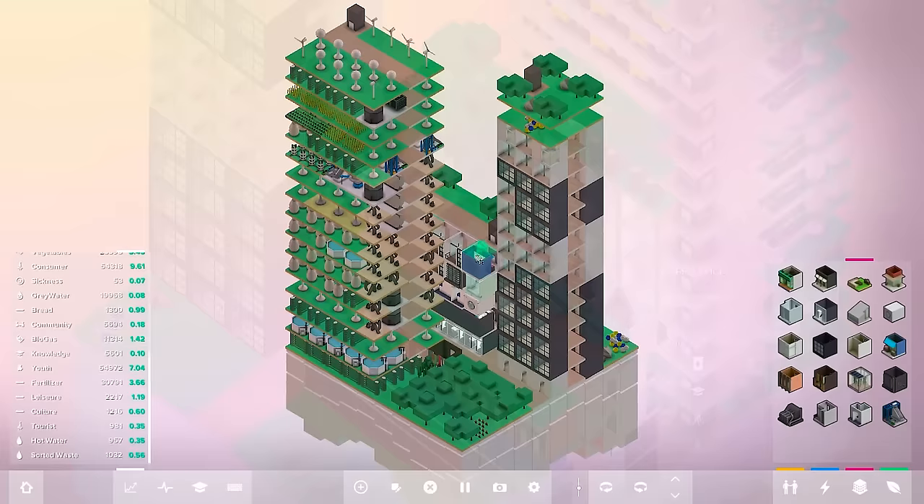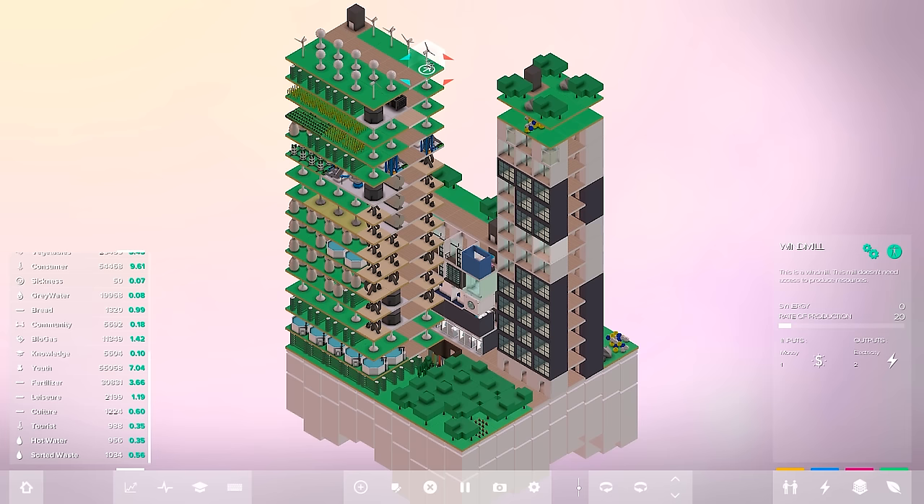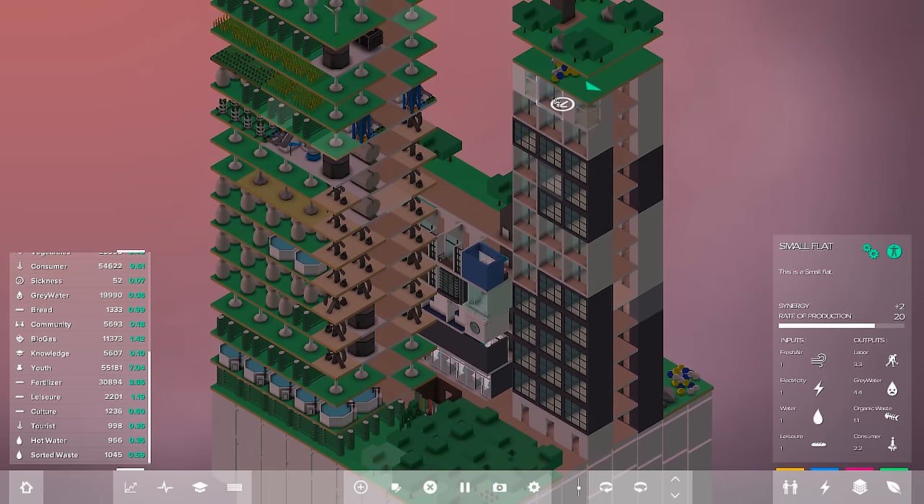Welcome back — I added a final level to Organics Tower, added some more water, and thought the top level would look cool if it was pretty much green with windmills floating around. I also added an extra couple of little layers of parks and things for our residential tower. I did notice there's another residential building — the corner flat — so there's actually a corner flat and a small flat. I didn't know about that.